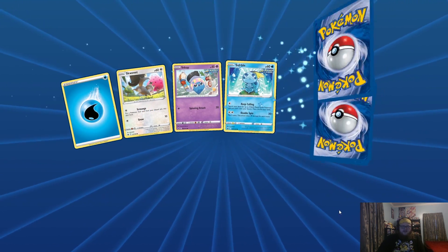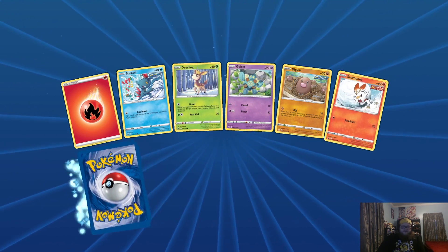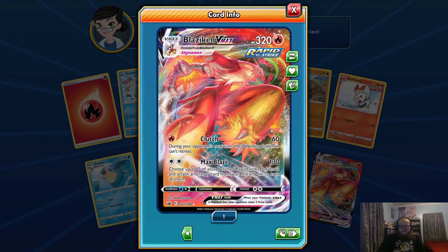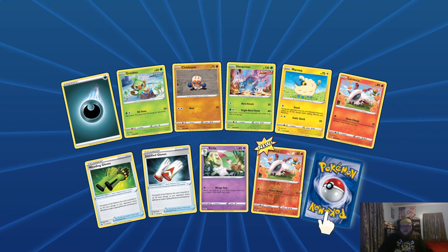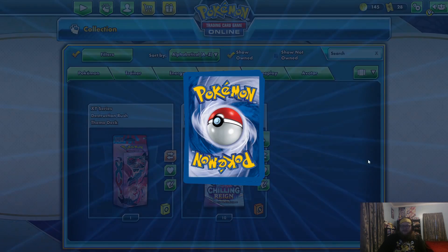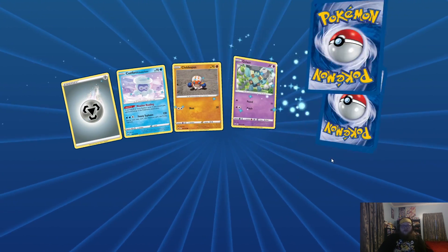13 packs remaining after this one. Sobble — I've got so many Sobbles, I could probably trade some for packs. Another Reverse Chessnaught and a Zangoose. Reverse Steenie, and the rare is a Blaziken VMAX — I'm not upset about this actually. He's pretty decent; I've seen people run him in an Urshifu deck. I have a few Vs including a special art, but this is my first VMAX — not a bad pickup. And another Blaziken VMAX — okay! We're starting to get some Ultra Rares near the end.